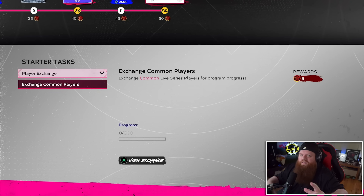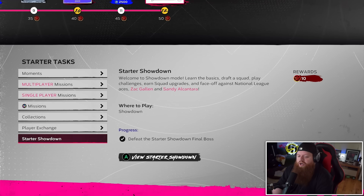We did not do any exchanges — and I make sure I say this every video. Collecting means you keep the card, you just can't sell it. Exchanges means you take the card, look it in the eyes, and say 'I'm gonna light you on fire and never have you again' — poof, it's gone. We also did the Starter Showdown, which wasn't very hard. Be selective, you can do it.